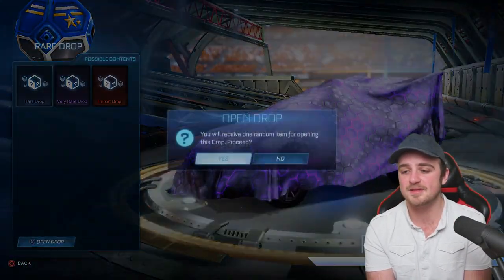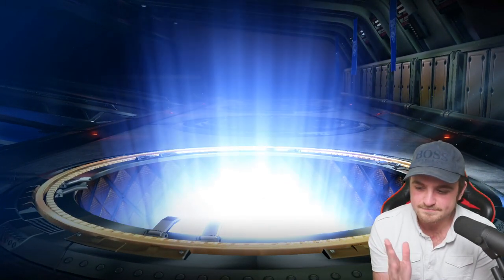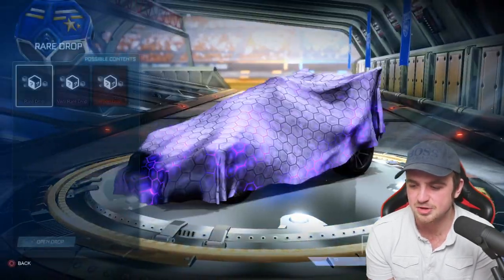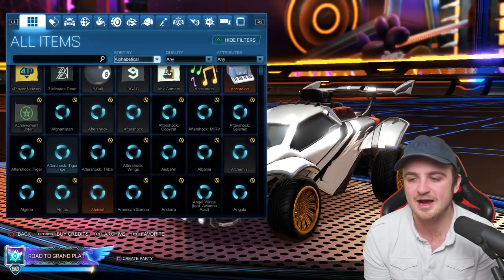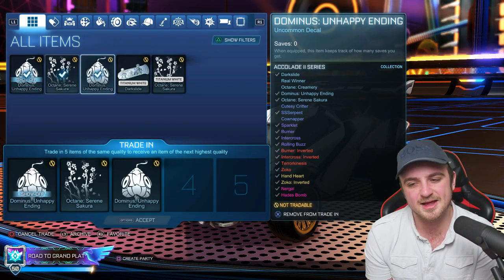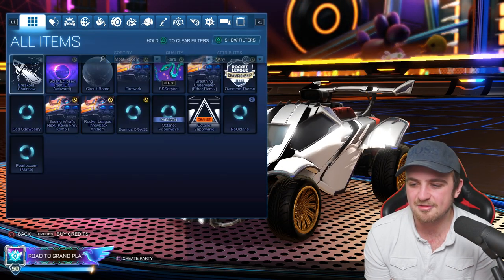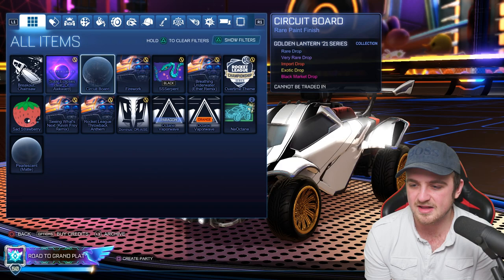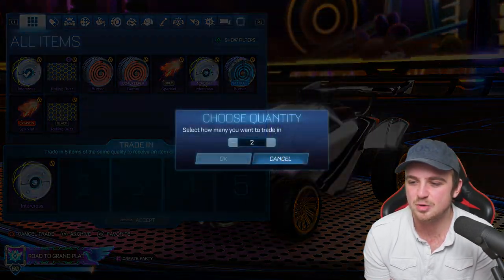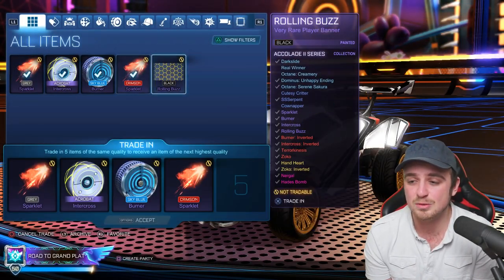We have a drop — let's open this rare drop. Can we get ourselves a Titanium White Octane from this drop? Nope, we cannot. It's going to be the Breakout Chainsaw — not the one for me, but we move on. Now we're going to go to most recent. Take out the uncommons first of all — we can trade them up. There's no point trading those up, we don't need one more rare. We didn't really get any rares, so I don't think we have anything to actually trade up. Let's go straight to very rare — we don't mind trading up duplicates, it's my second account.